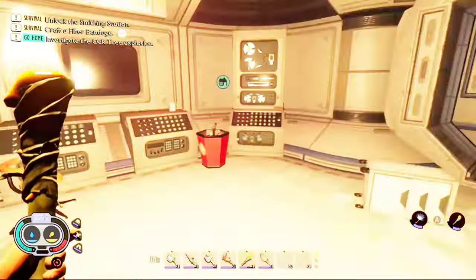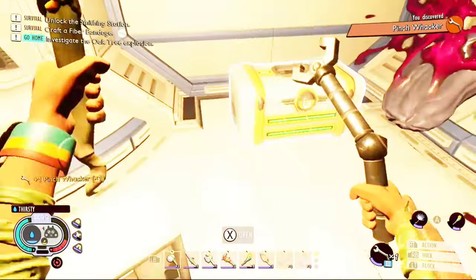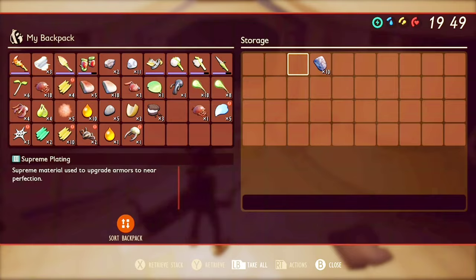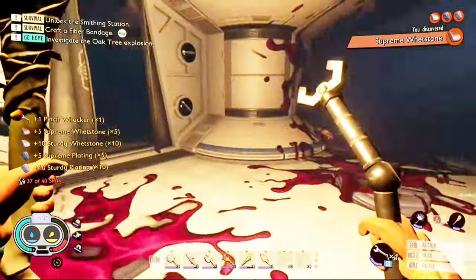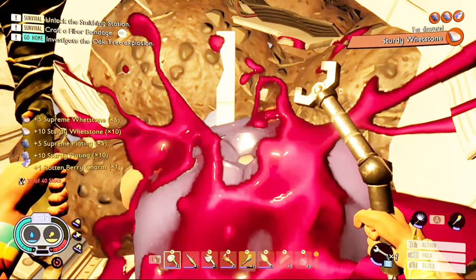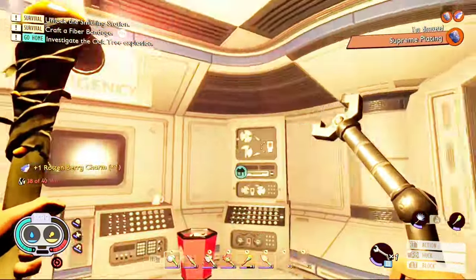Then just go down, and in this bucket you will see your Pinch Whacker. And then in this chest you will also see some wet stones and plating. And if you make your way to the store, you will find yourself the rotten berry charm. And that is it for this video.